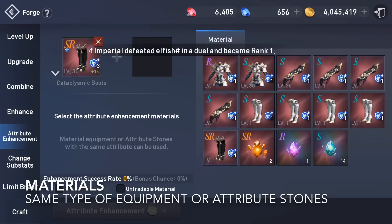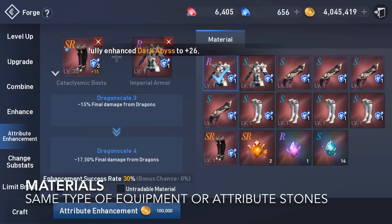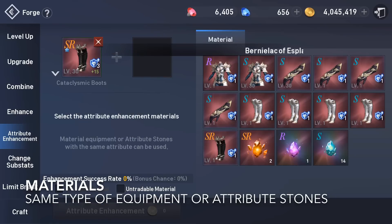Now let's talk about the requirements. You can use the same type of equipment — Grade S, R, or SR — with the same attribute to use for Attribute Enhancement. You can also use Attribute Stones Grade S, R, and SR.